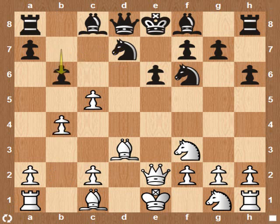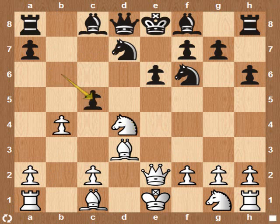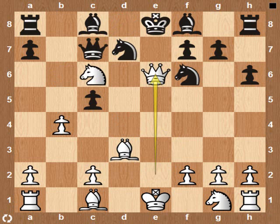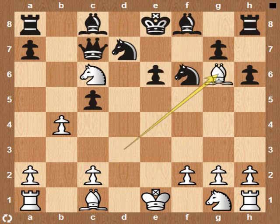Now he figured if White plays pawn takes pawn, he can play Bishop takes pawn — check — and with a good position. But White comes with this move. Black captures. Check. Forced checkmate for White.